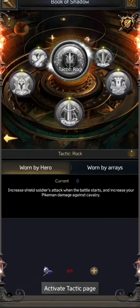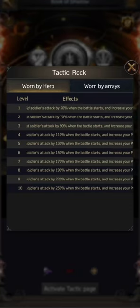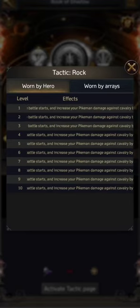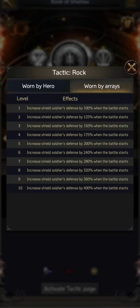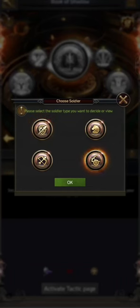Apart from that, the second thing we see is that they have phenomenal passive skills. For example, the infantry tactic increases attack when the battle starts and increases damage against cavalry, so the counter relationship is improved a lot. If you click on it, you can see it increases infantry attack by 250 when the battle starts, and increases pikemen damage dealt to cavalry by 40 when maxed out — which is a lot. If you use this tactic as an array, it increases your defense when the battle starts.